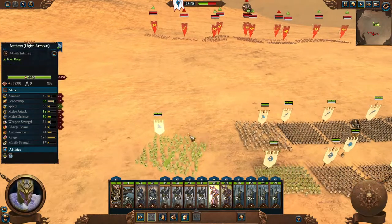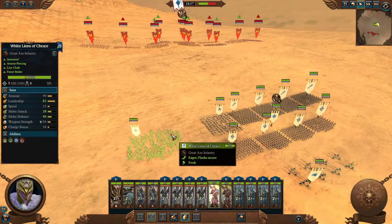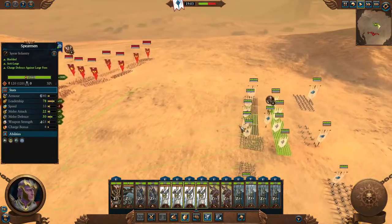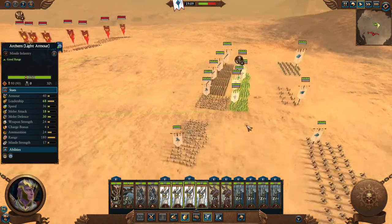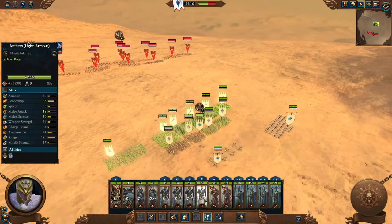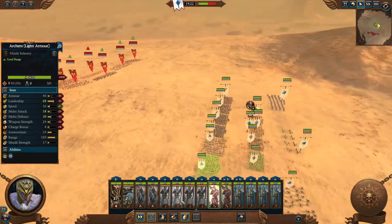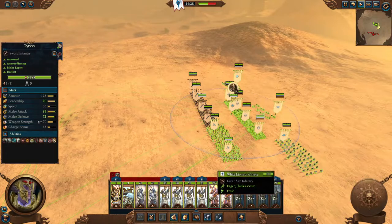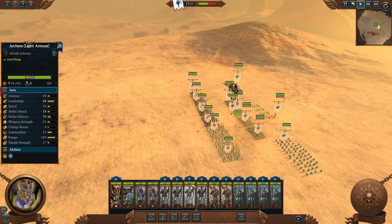The next button is Toggle Melee mode, which issues a melee attack — nothing much more to it. After that is the Halt button — pressing S or the halt button stops the unit from whatever they are doing. Even if I ordered my archers to attack a specific unit, pressing halt stops their movement and cancels all issued orders immediately. Then there's the groupings button, which works the same as pressing G or Control plus a number.